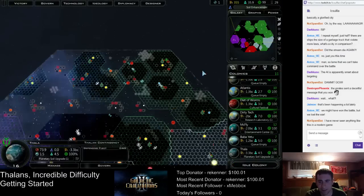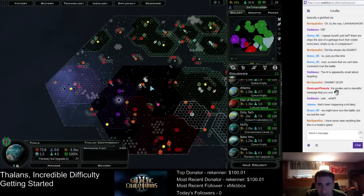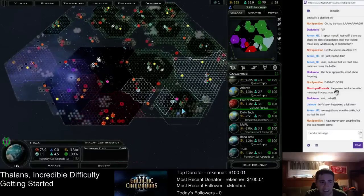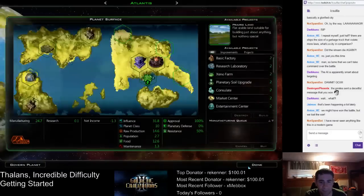That will build a constructor pretty quickly. We don't really need all this stuff — we just really want a starbase. Maybe one over here, maybe one for this resource cluster, and then one here at this Thulium, just so we have range — that's the main idea. Atlantis finished its hive. Atlantis — that's another research planet, I think.